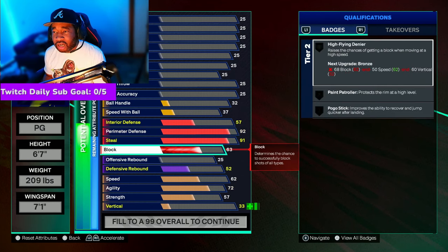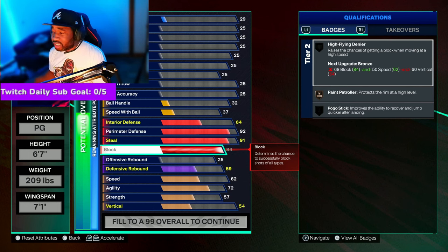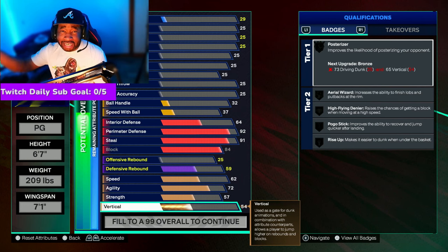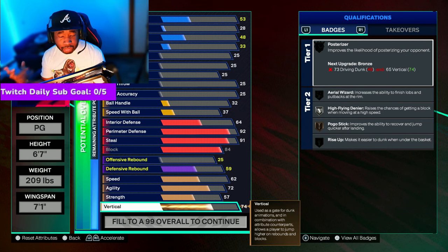With the block, we ended up maxing this out to an 84. Now, if you're trying to skip out on some attributes — please don't, if you really want to play defense. I made this build a couple of times, with a little bit of vertical and with a lot of vertical. You get way more blocks when you have your vertical up. You're also going to get certain badges like High Flying Denier, which raises the chances of getting a block when moving at high speed. So putting vertical at a 74 is one of the things I would not skip out on if you want to play defense.